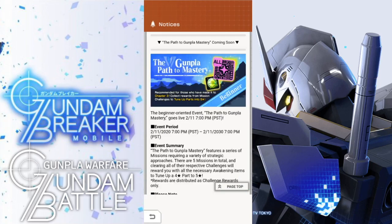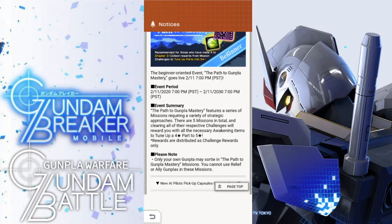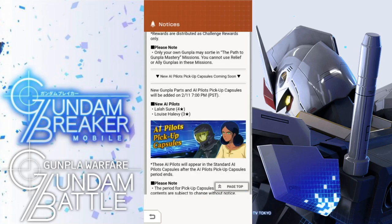We have the Gunpla Path to Mastery, which looks pretty interesting. This is recommended for those who have made it to Chapter 3. Collect rewards for mission challenges to tune up parts into five-star, which is fantastic — I would love to get more five-star parts, and any chance to get some Awakening stuff, I'm all game for it. This event starts on the 11th and ends on the 11th as well — so it's going to be 2030, meaning you have about 10 years to complete this event. It features a series of missions requiring a variety of strategic approaches. Complete them and you're going to get some good parts. Note that only your own Gunpla may sortie into this event, so you're not using any Relief or Ally Gunpla. Make sure your main mobile suit is actually pretty beefy.